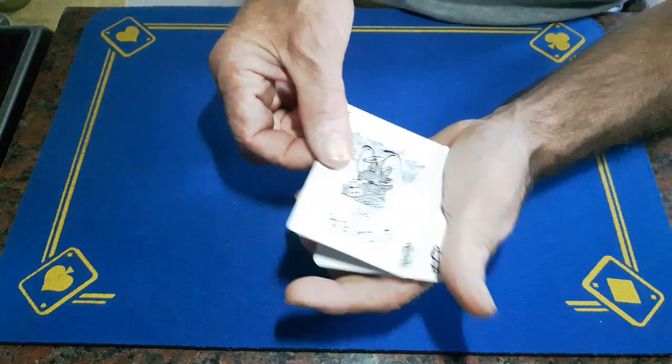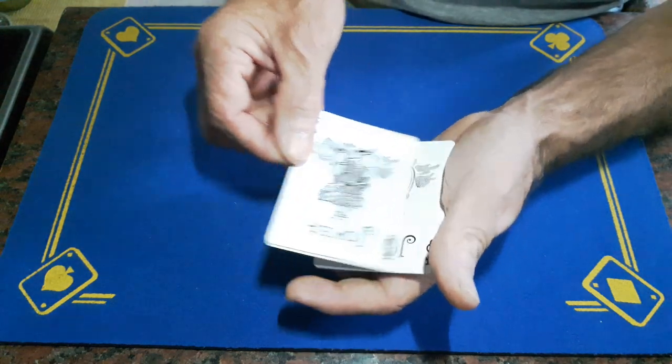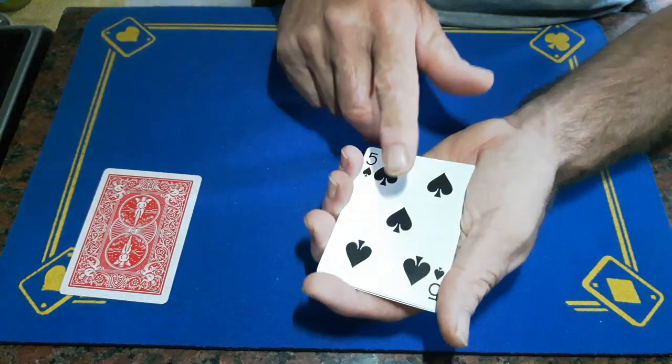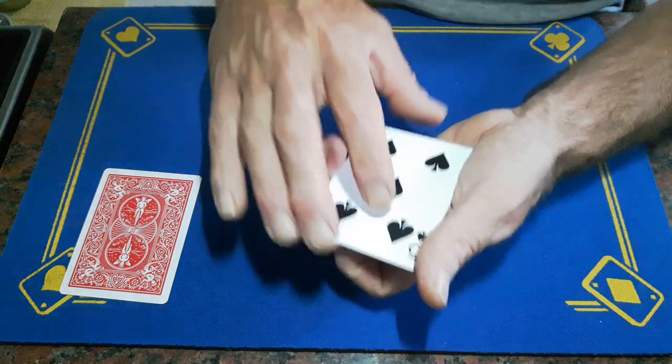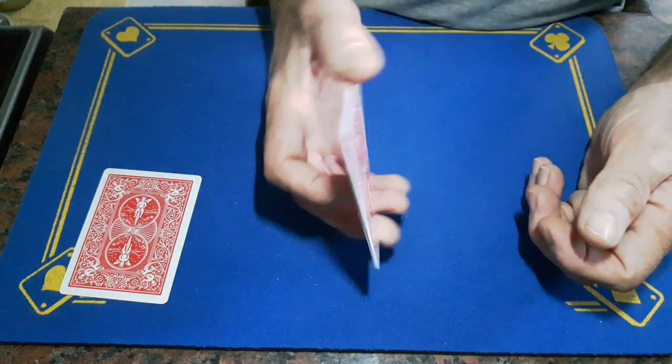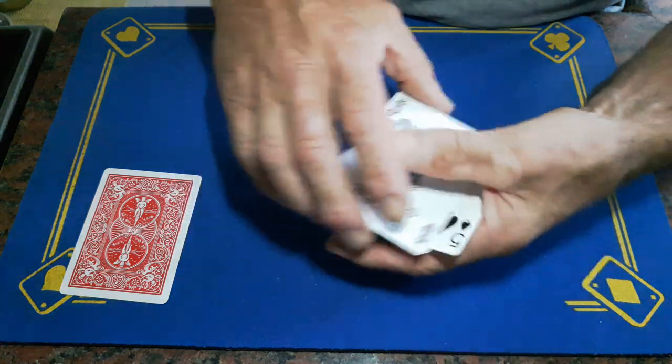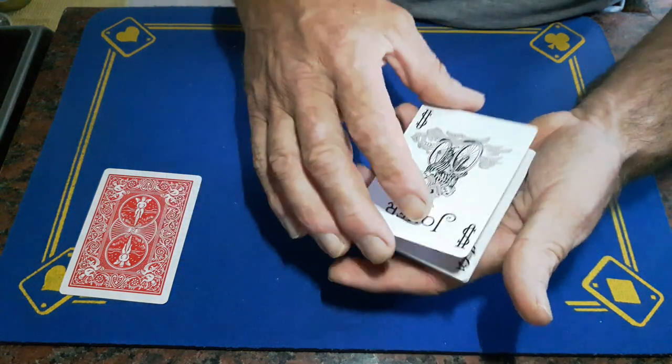You're going to do a double lift with these two cards, flipping them over and placing this card down. They assume this is a joker because they can see the five. Now show them three cards — do another frustration count: a five, this is the double, a joker, and another joker.